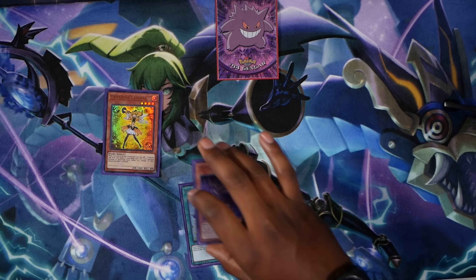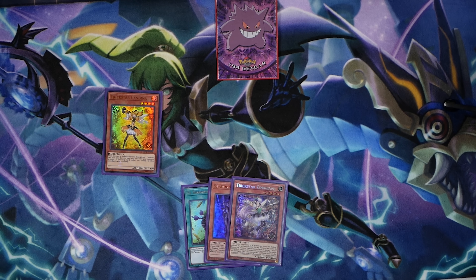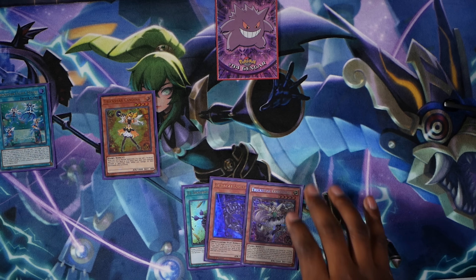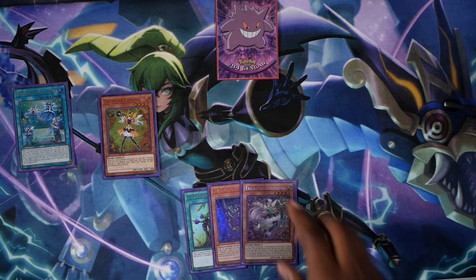The first thing I am going to do is Normal Summon Trickstar Candina. Candina's effect will add Trickstar Coral Bane from my deck to my hand. You activate the Light Stage, and Light Stage adds Coral Bane. This also gives you an additional disruption to be able to check your opponent's back row — make sure they can't activate that card for the turn — as well as giving you that light monster that you need.